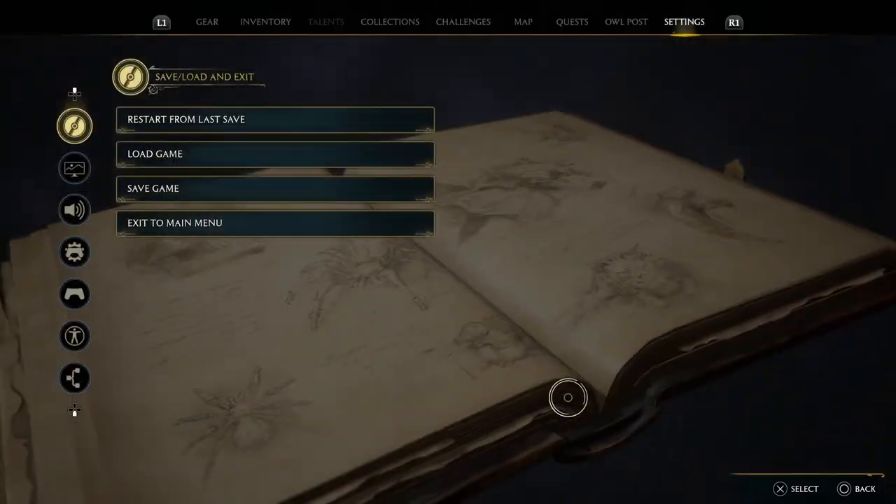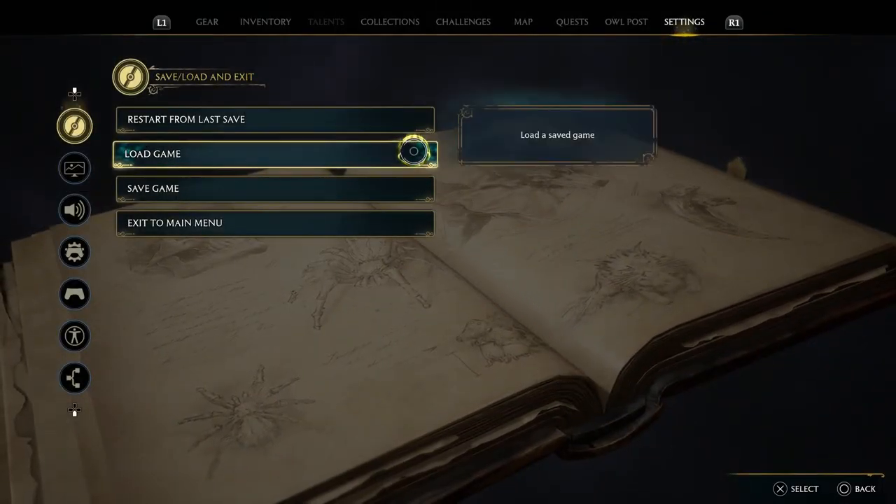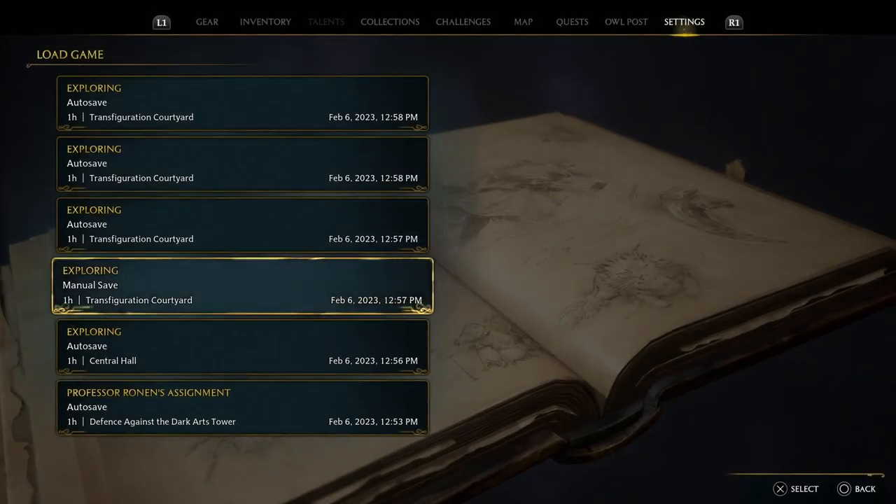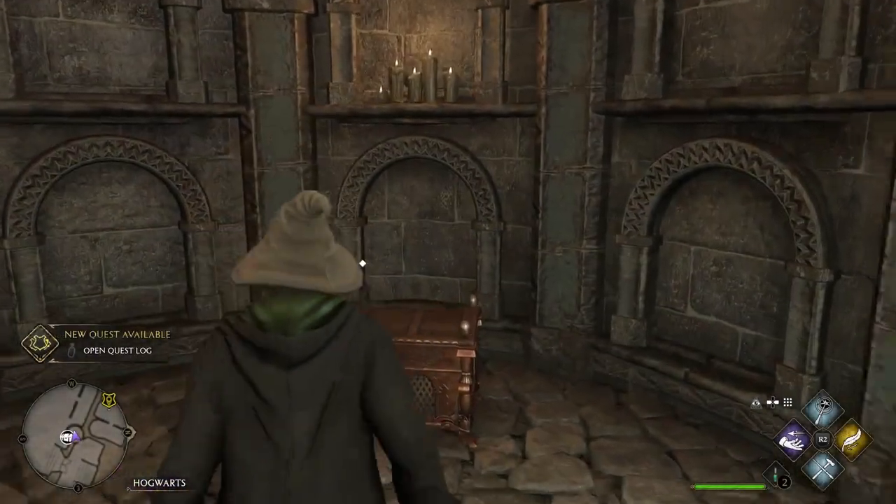What you need to do is go to load game. Make sure you save before you open the chest, and just go back to your manual save or an auto save before you get to the chest. I suggest doing a manual save. Then we'll open it up right here again.